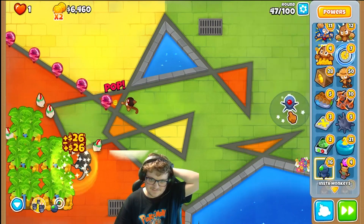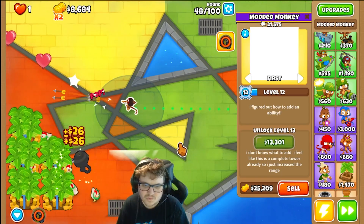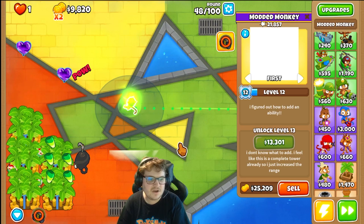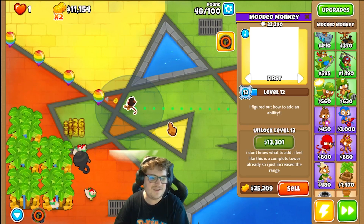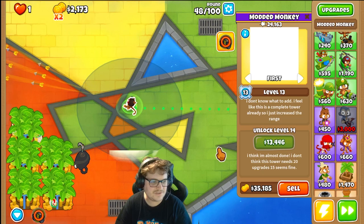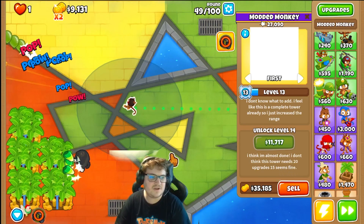So we're going to use this one, and that is right on the modern monkey. I don't know what to add — I feel like this is a complete tower already, so I'll just increase the range. I'll get even better range now on my tower. The range got too wide actually. I think I'm almost done — I don't think this tower needs 20 upgrades; 15 seems fine.